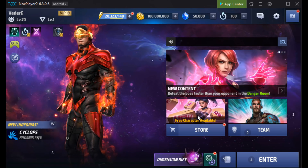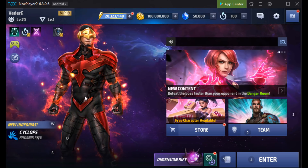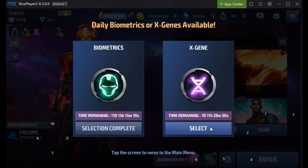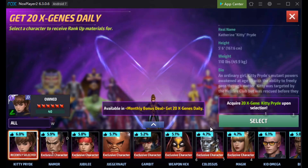The update 5.5, or 5.50, whatever you want to call it. And there we've got it straight there, Cyclops Tier 3 on the front screen. What I really want to do is just show how we can actually acquire these new characters, if they're hero, if they're villain.